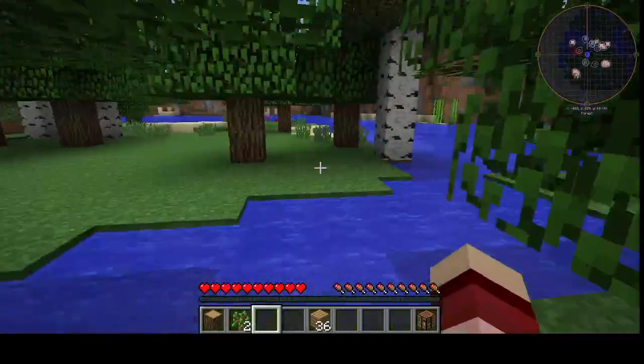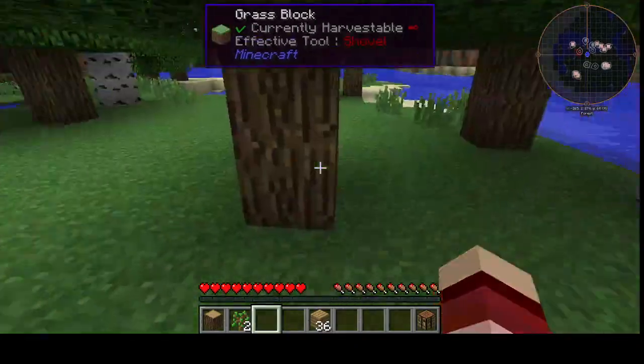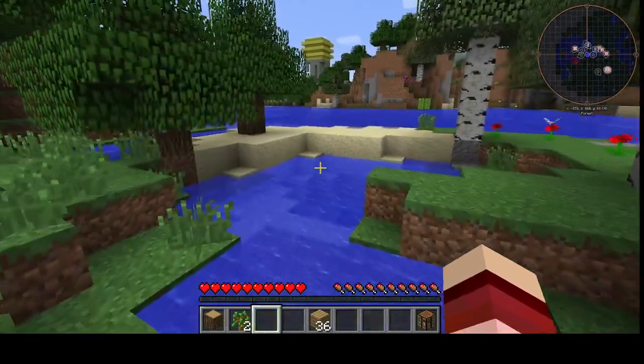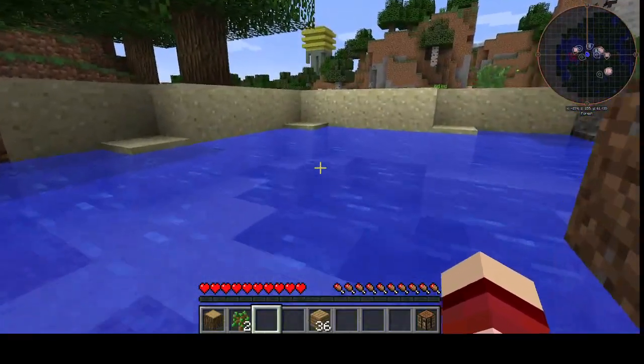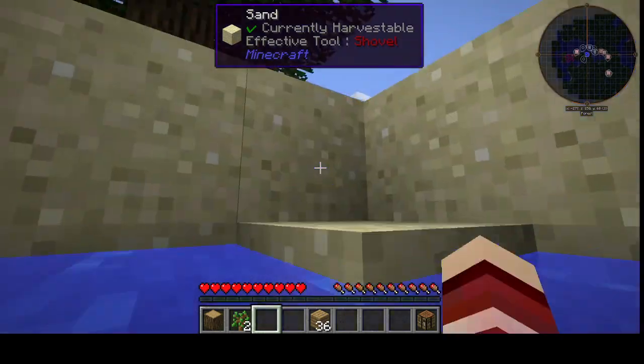Guys, up in the corner there's a circle with a bunch of different things, and you should go to that building. Okay, yeah, we're gonna go to that building — there's a bunch of different things around us. Oh, we're floating! You should use the spacebar to get up there — there you go.